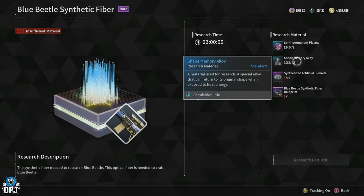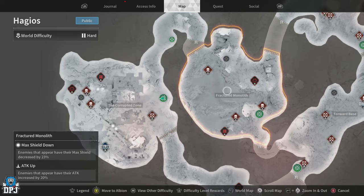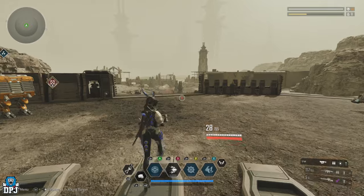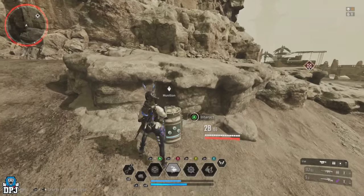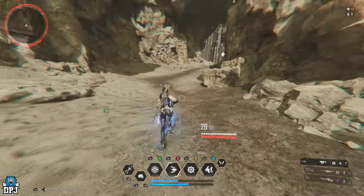For the shape memory alloy, go to the Corrupted Zone on Haggius. Load in, run around, scan and farm. When you've opened all the containers in the nearby vicinity, fast travel to another area, come back, and rinse and repeat until you have as many as you need.